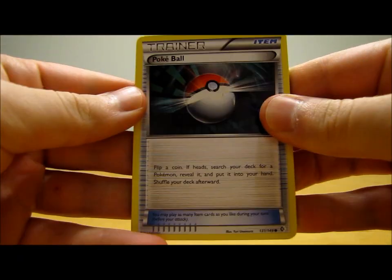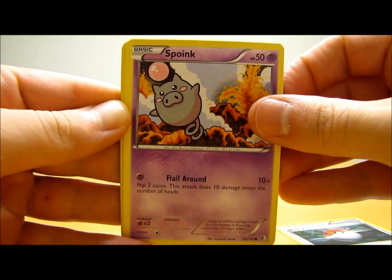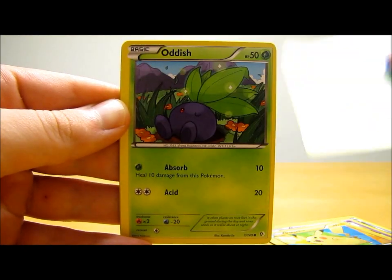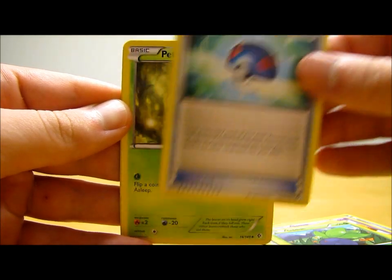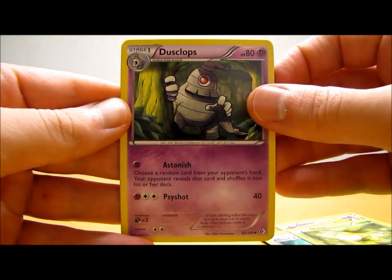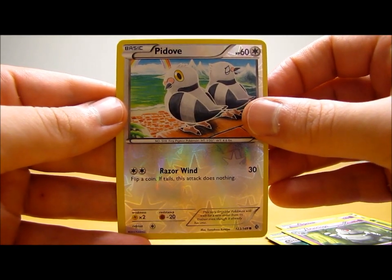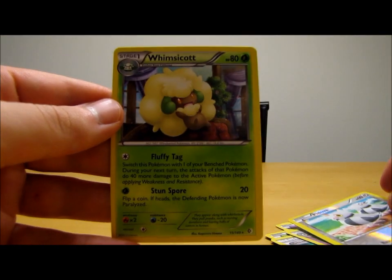This pack starts off with Pokeball, Spoink, Meowth, Oddish, Great Ball, Petilil, Dusclops. Reverse holo is Pidove, just a common, and then the actual rare is Whimsicott, just a regular rare.